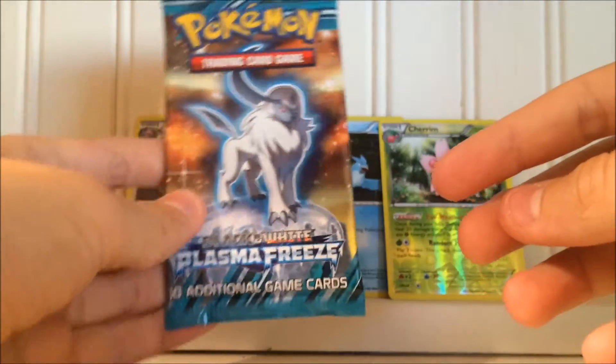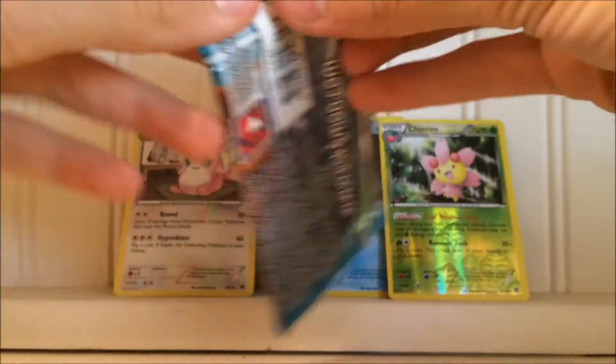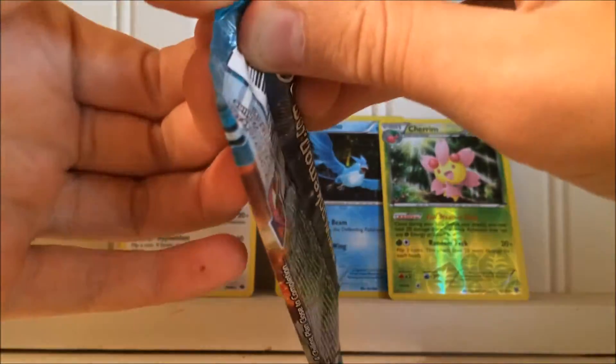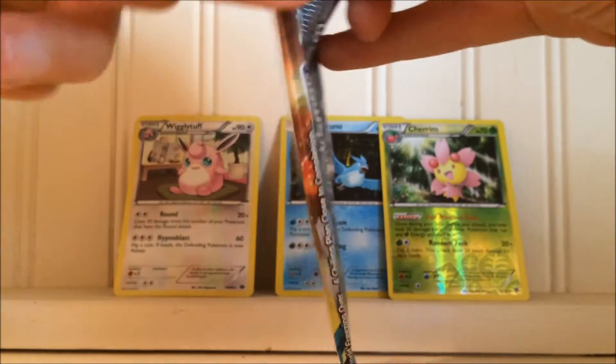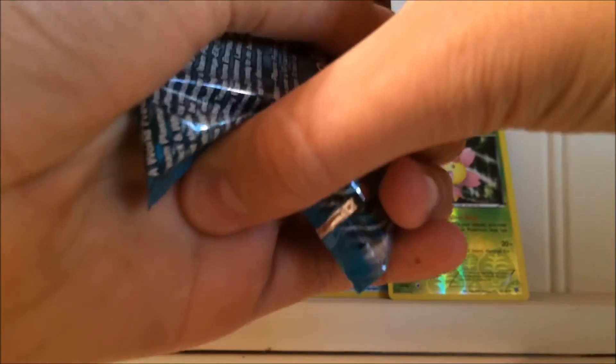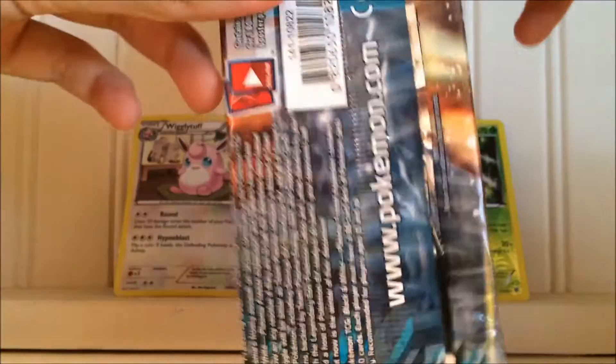Alright, last pack. We have our Plasma Freeze pack — with Absol on the front. So let's hope that we can get something out of this pack. So far we only got a Holo and a Reverse Rare. I won't complain if we don't get anything, but possibly that would be nice if we could get something.